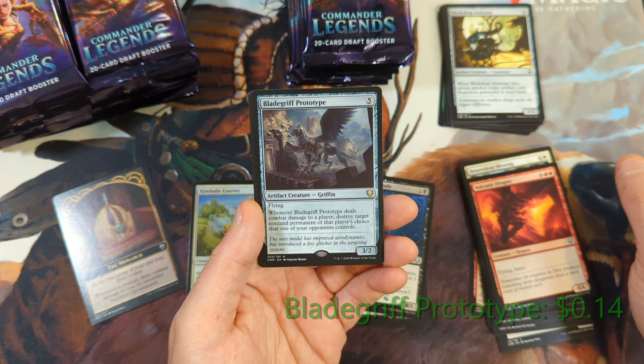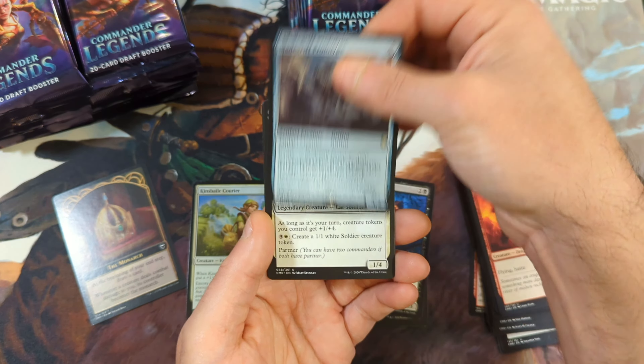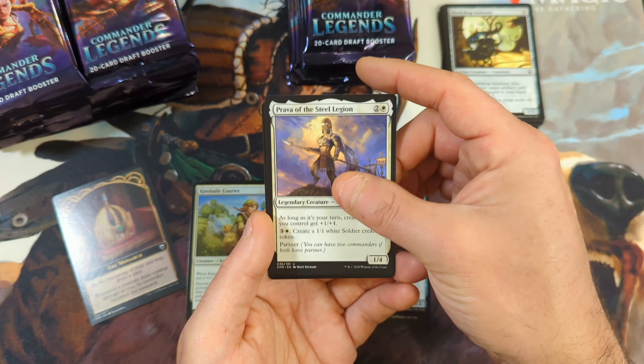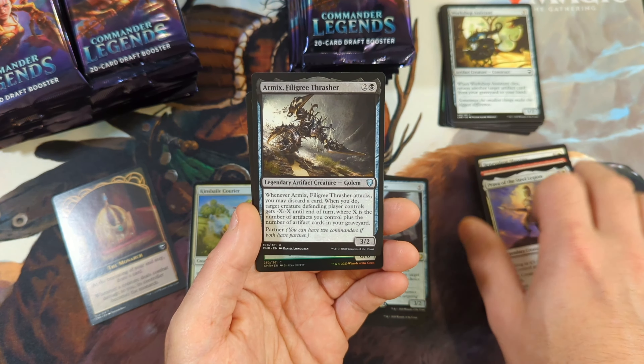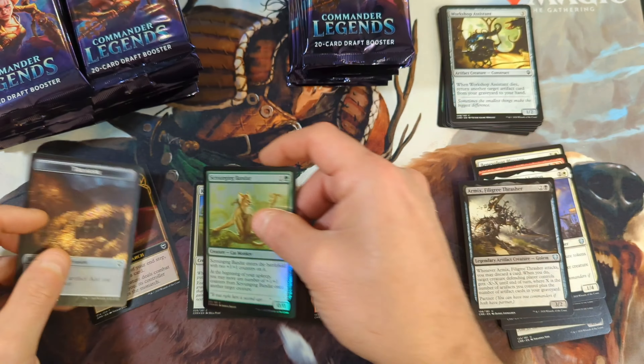Then we get a Blade Glyph Prototype — unfortunately, despite being a rare, not over a dollar. Pravda of Steel Legion, Armex Filigree Thrasher, and then a Scrounging Bandar with a Treasure Token.